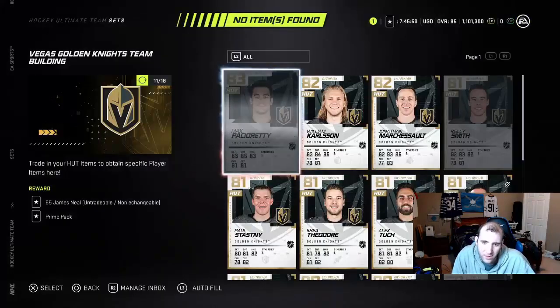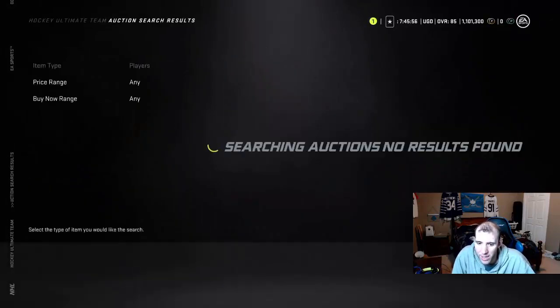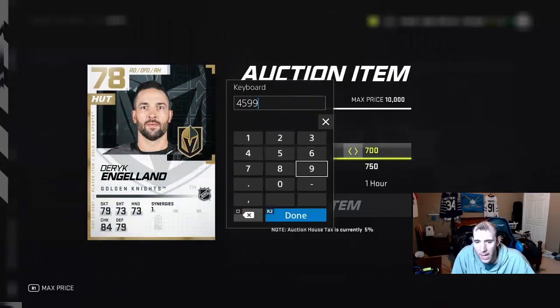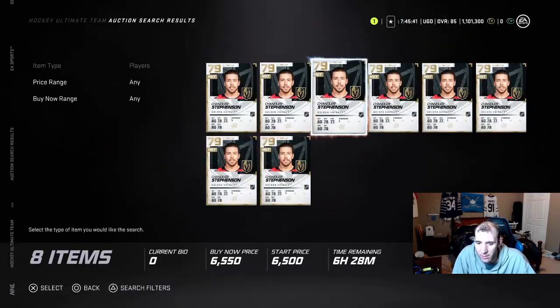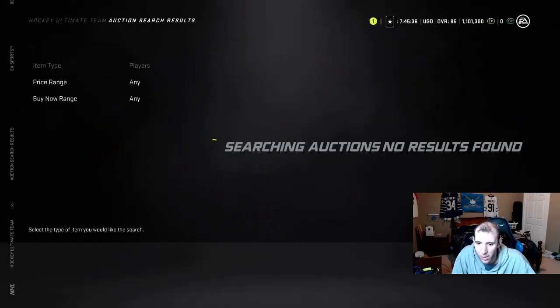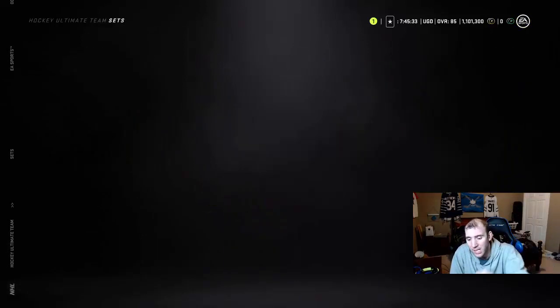The last best team building set is Vegas — Vegas is still the best team building set out there. Some of these players are hit or miss depending on what you can do. Sometimes you can make some crazy coins off this team. One particular player was the highest one and he's still going pretty high in the market, in the 5k–7k range. Team building sets still work.